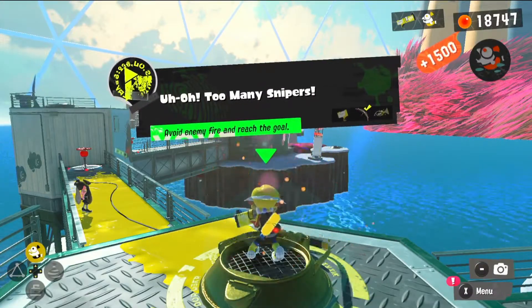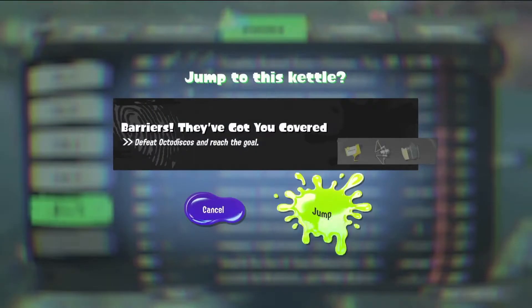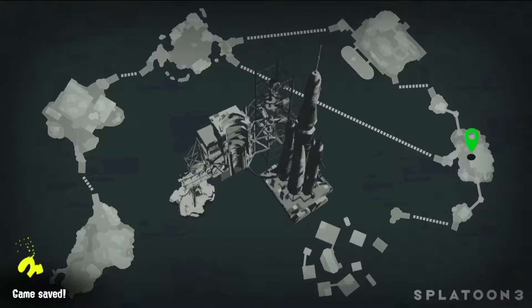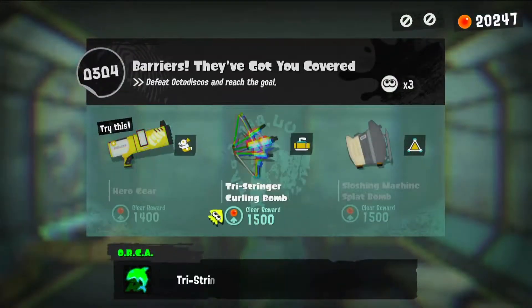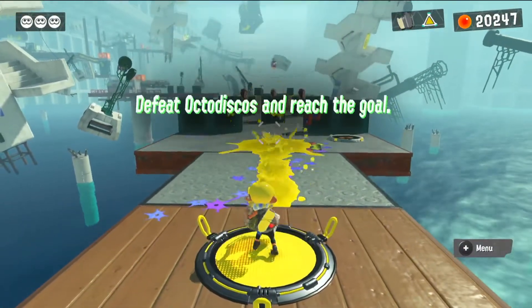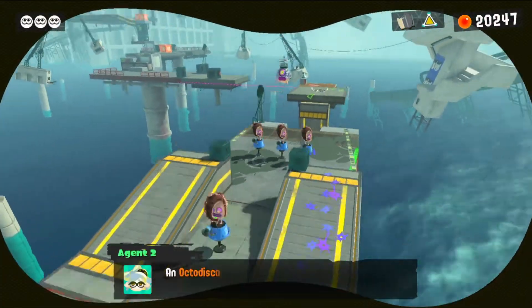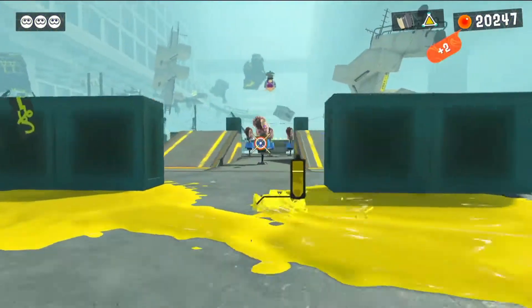Alright, where are we going next? Let's see. Kettles — go to number four. 'Barriers they've got you covered.' Tri-Stringer... ooh, Sloshing Machine. I haven't been using the Tri-Stringer very much in any of the levels. Honestly, I don't think I care too much for it, as much as I care for some of the other weapons. Like the Sloshing Machine, which I find really cool.